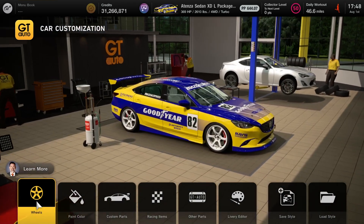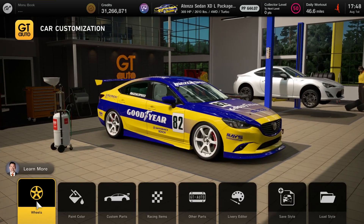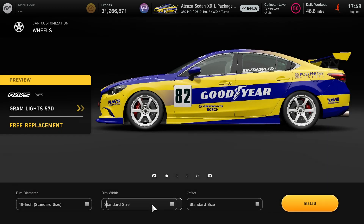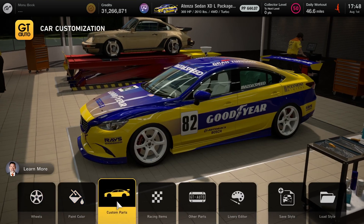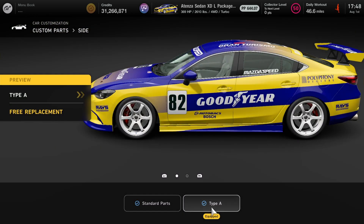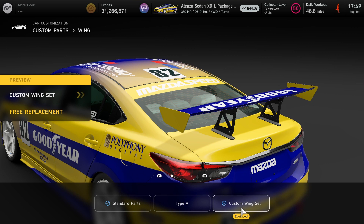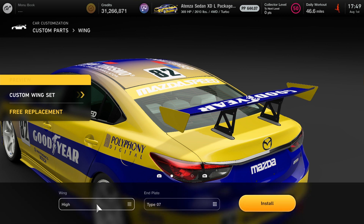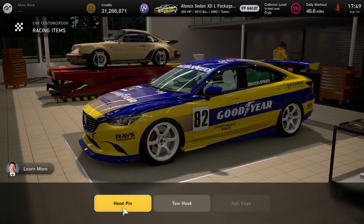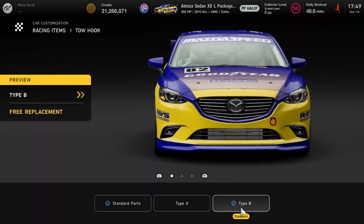Alright, so we're going to start off with the wheels first. I'll show you guys the particular rims and the settings you need. The rims are going to be Raze Ram Lights 570 — make sure they're 20 inch for the diameter and the offset is wide. For the custom parts, the front is going to be type A, the side is going to be type A as well. Custom wing set for the wing — make sure the wing is high and the end plate is number seven.